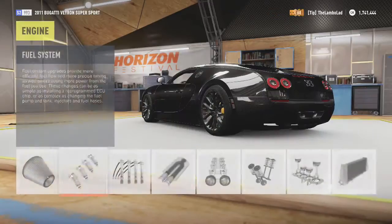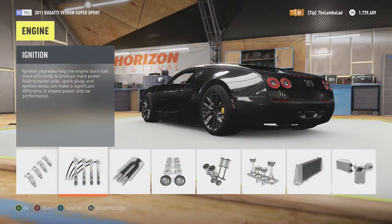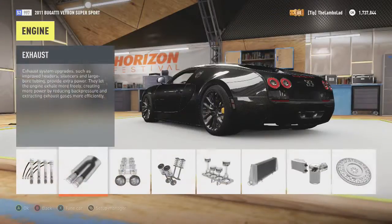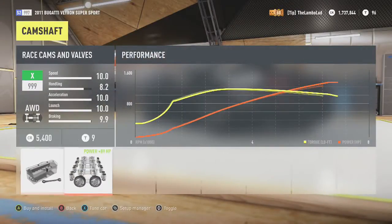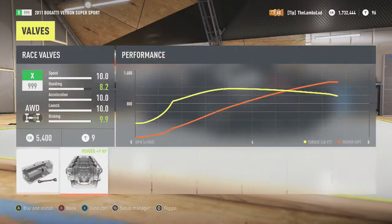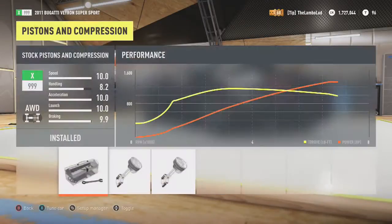We've got a fuel system, and basically everything we can get on this car. Camshaft doesn't really make a difference, but we do want basically everything. Well, it does increase power — yeah exactly, which is what we need.